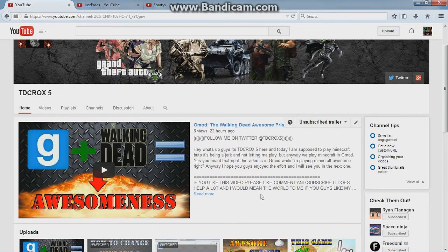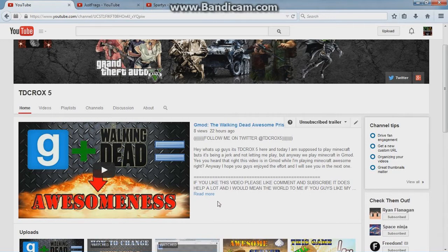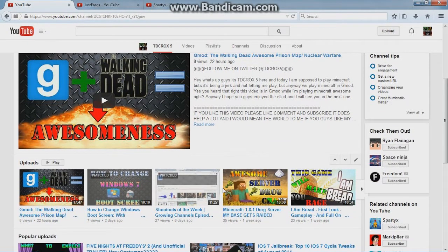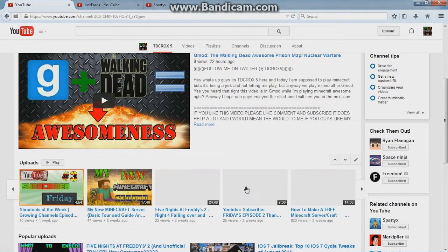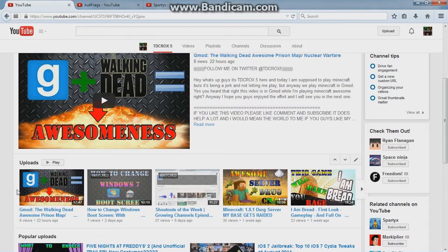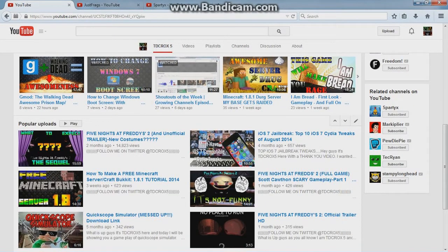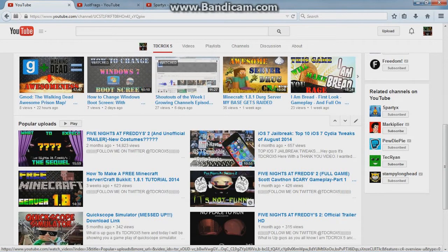If you guys didn't see my G-Map — The Walking Dead Awesome Prison Map — it was awesome. I liked the way I did the thumbnail, I think it was really cool, really simple, really awesome. If you guys wanted to know how to change your boot screen from Windows 7, you should go check out my videos and then check out all the other videos that I made to support my channel. This video is doing good — 623 views. I like growing my channel.